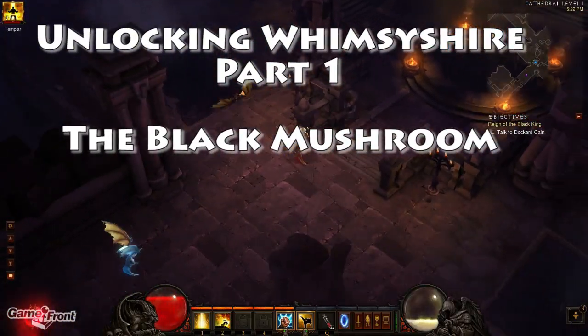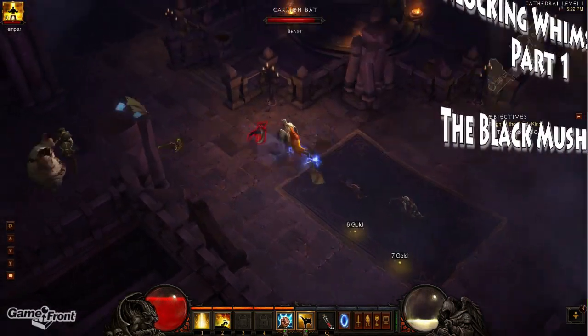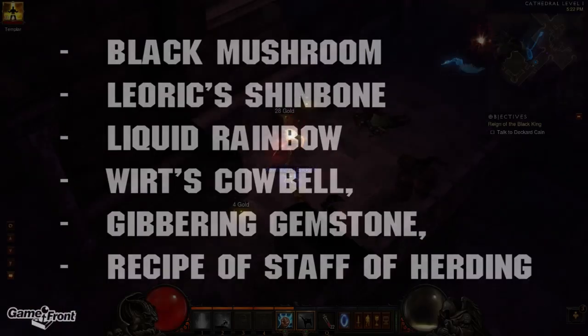Hey guys, it's Mitchell from Gamefront here with the first of a series of videos showcasing how to eventually unlock the secret level in Diablo 3, Whimseyshire. To do so, we need to create the Staff of Herding by finding the following items.